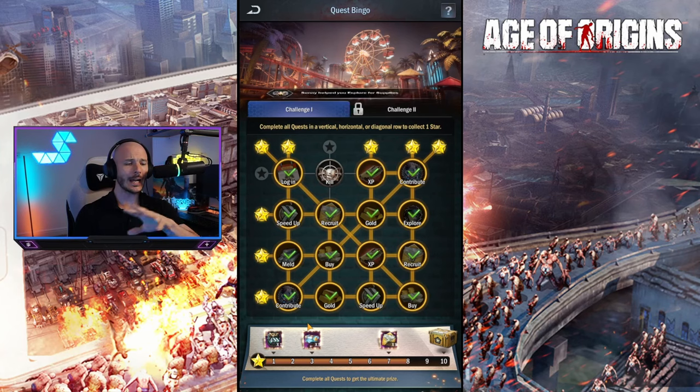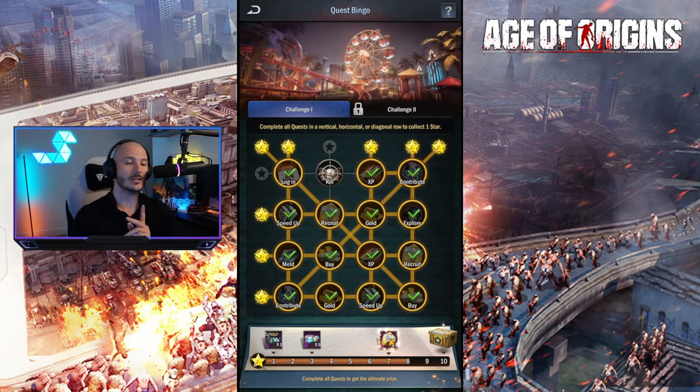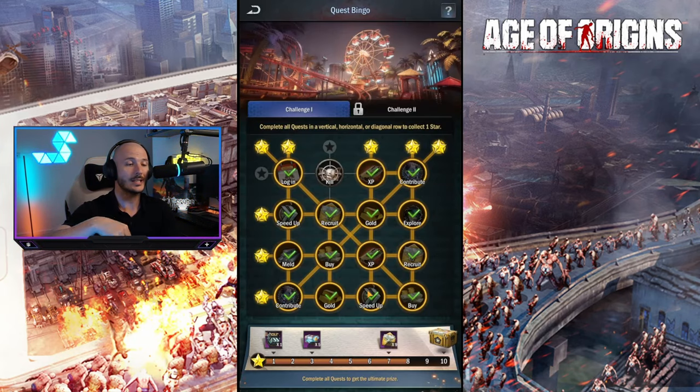As you progress through here, you don't have to fill out all of the boards to claim rewards. You can just fill each individual line, each individual row, and you'll gain a number of stars. Once you get one star, you get an 8-hour recruitment speed up. At three stars, you get five lucky chests. Seven stars will actually get you nine recruitment orders - so that recruitment order we just did technically just paid for itself, which is kind of nifty.